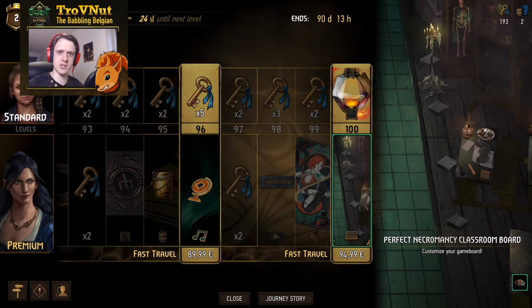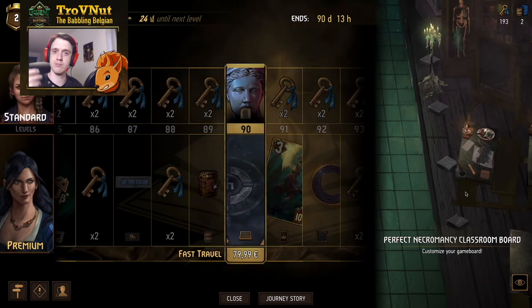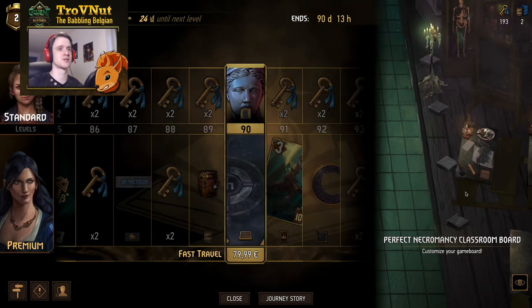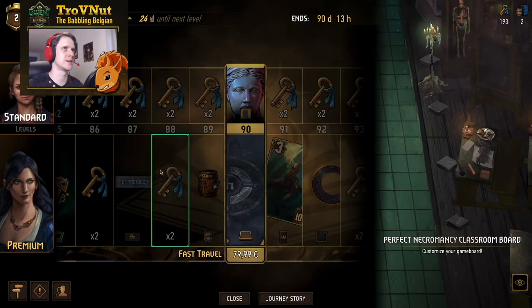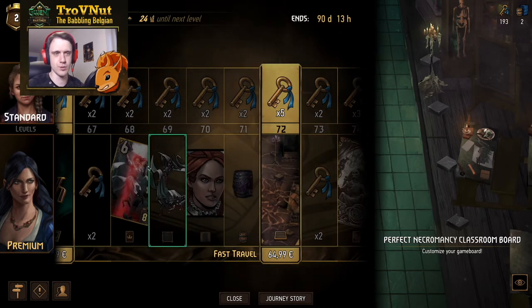So overall, what you're getting is eight game boards, a bunch of music, four card backs with a variation on each, and then just a bunch of avatars and borders. I think again this is definitely worth the price — it's just 10 bucks for a load of ornaments, especially if you compare that to the price of certain singular ornaments as well. A very good deal for your money.